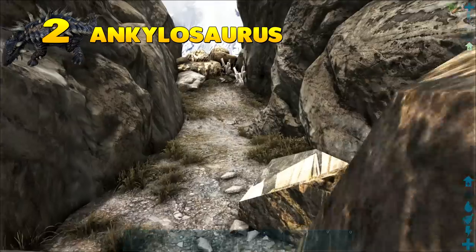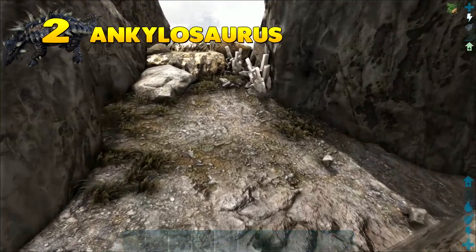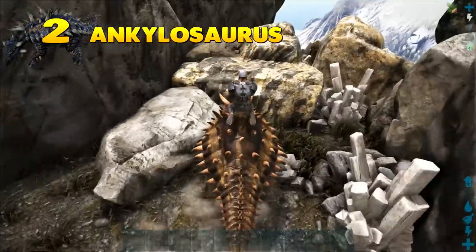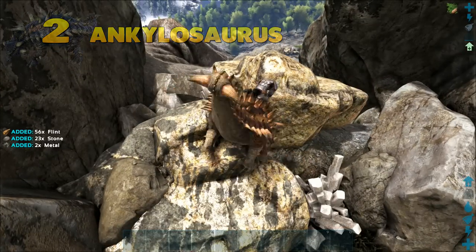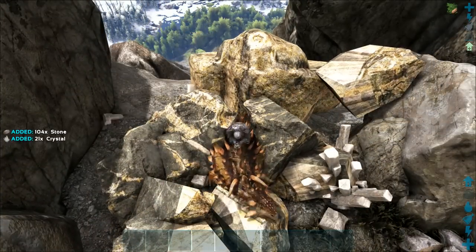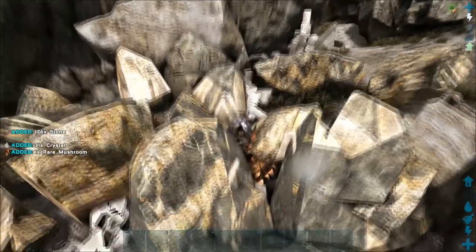Moving on to second place: the Ankylosaurus. The Ankylosaurus is arguably one of the most essential dinos if you wish to progress in the game. Metal becomes of high demand and is often a tedious process to farm, however with an Ankylosaurus you will have metal in abundance, which gives you a massive advantage when it comes to producing high value equipment and structures. Not only is the Ankylosaurus great at harvesting metal, but it is also great at farming crystal, flint, rare mushroom, and rare flowers.